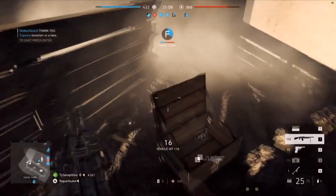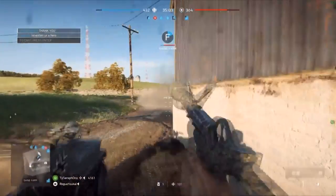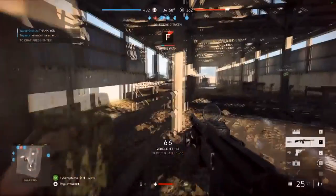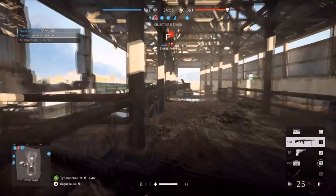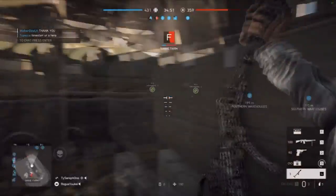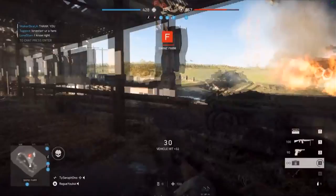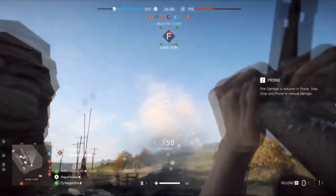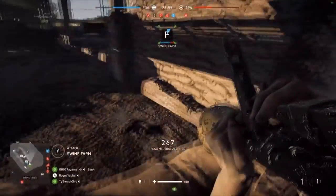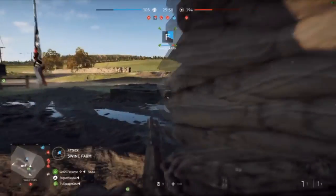Tides of War is the live service that's going to be giving out free content to every Battlefield V player. We got some gameplay from the Panzerstorm map coming in the first chapter, Overture, and we got some footage of the practice range as well. The gameplay quality isn't the best, but it's the first proper look we're getting at these two items. Let's start off by talking about Panzerstorm. As we already know, this is a map set in Belgium in 1940, depicting the German Blitzkrieg charging across mainland Europe and forcing the Allies into a full-scale retreat.